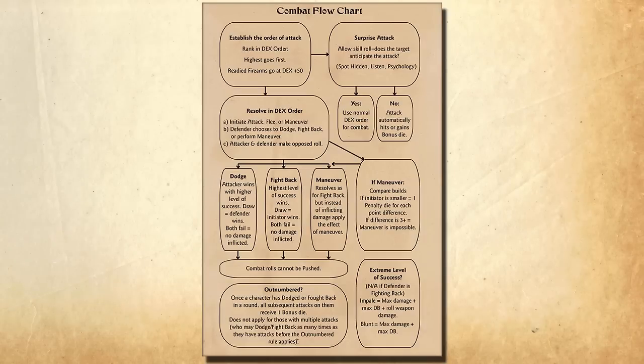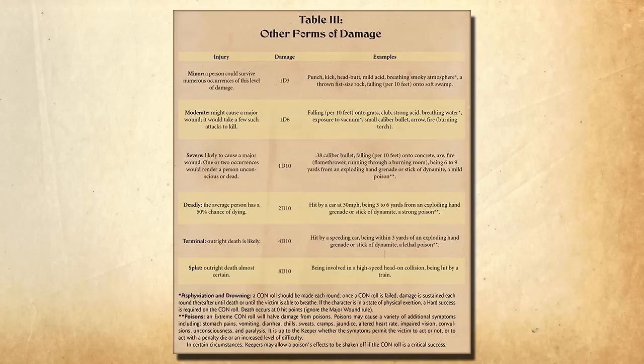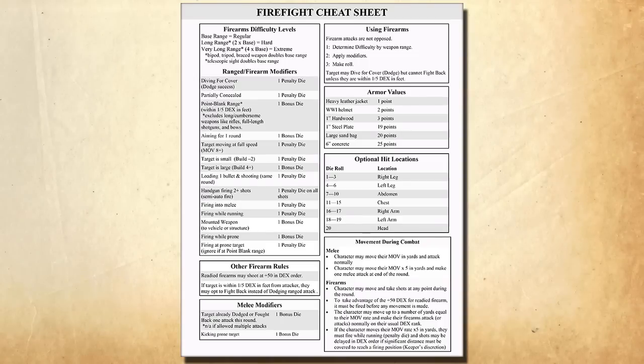That's about it for combat, though there are a few small things we didn't cover such as knockout blows. Before moving on, a couple of things to mention: first, the Combat Flowchart from the Keeper's Guide — print this out and give it to your players. There's also the Other Forms of Damage Table, which is super handy for Keepers determining damage for things like drowning or being hit by a car, or to help calculate damage for unforeseeable ways players might hurt themselves — because players are always going to come up with ways to get injured that no game designer has ever considered. I also compiled a cheat sheet of all the different combat rules and printed it out for my players, with a link provided below.